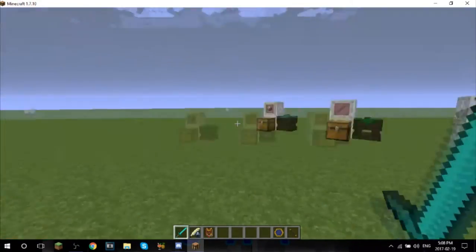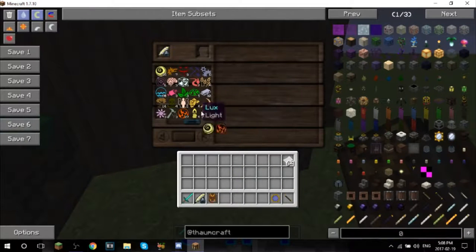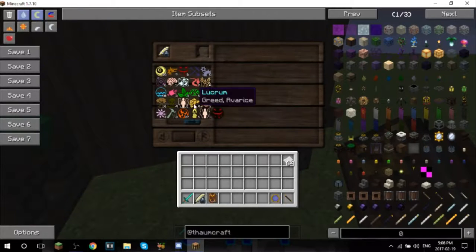I've got some wand stuff set up back here - got our table and our research thing. I just went ahead and scanned a whole bunch of - spawned in a whole bunch of nodes and scanned them to get more stuff.